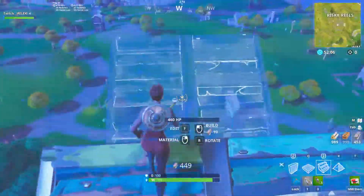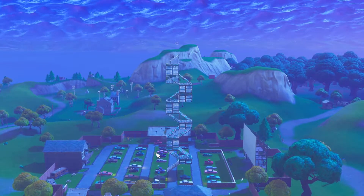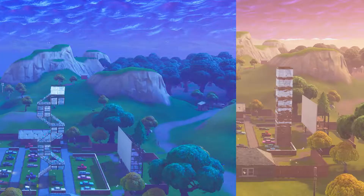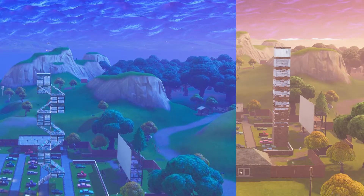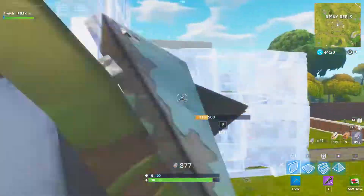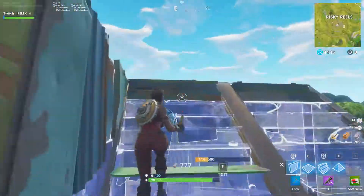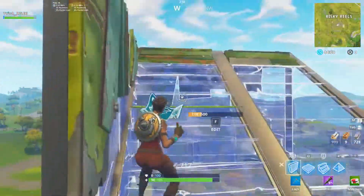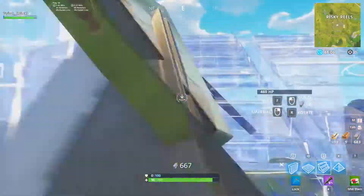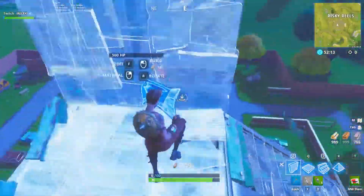On the screen now you'll see an example of me doing this strategy. You can see how fast it is at taking high ground. If you look at a normal one by one, you can see it takes much longer to build. Some people also use this other technique which uses a 90-degree turn, but that has a lot less support. With this technique, you have to shoot through three layers at any point to shoot it down, so it's stronger and faster to build.